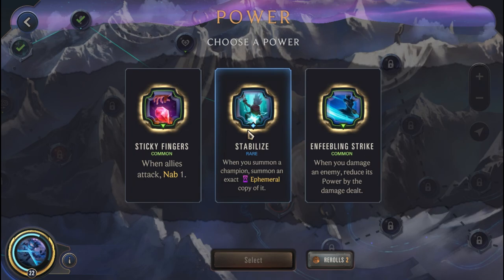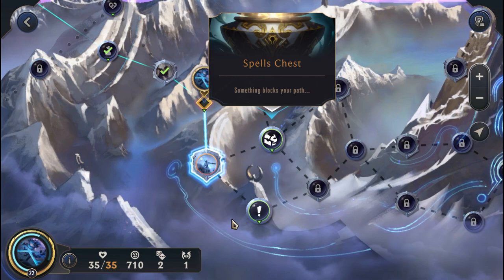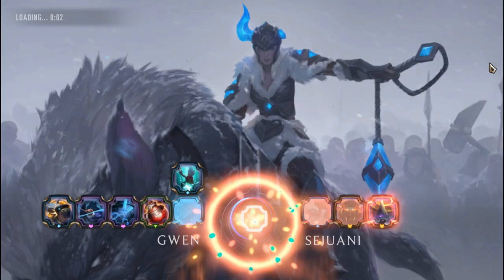Let's head to either Ezreal or Sejuani — both have Unyielding Determination, which I really don't like. There's a Spells Chest and Adaptatron here — it's a healer node. We're going to head towards Sejuani because she comes on later in the game, which means we have more chances to win early.